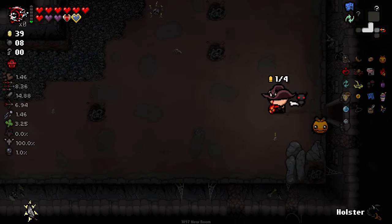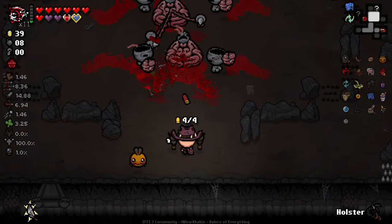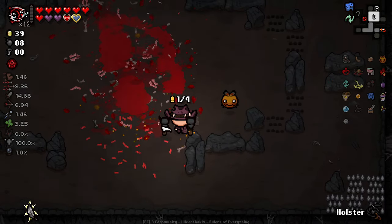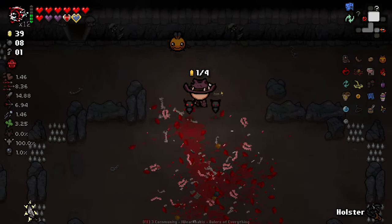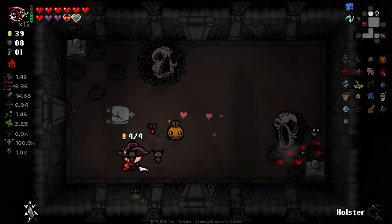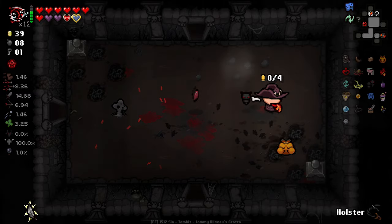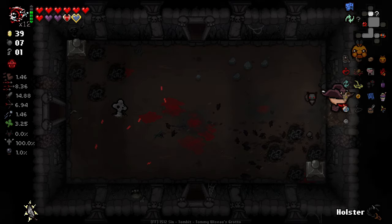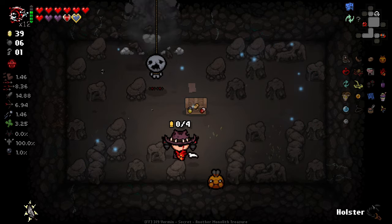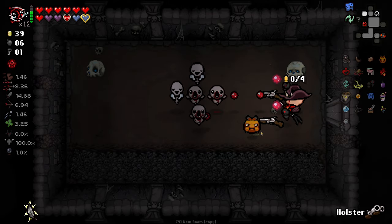Oh my god, a key — what the hell's that? Flood the room with shots. Bomb that bad boy open. There's a Tinted Rock there at least — I do care about that. Beautiful — good bit of HP. I'm beelining straight to the boss and item room here, that's all I care about right now.